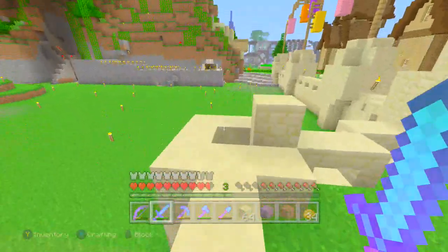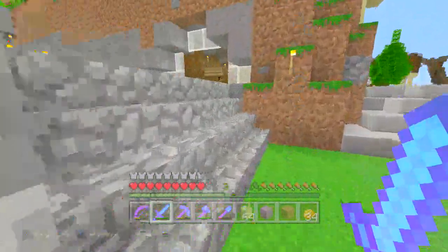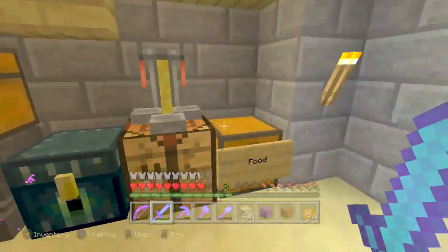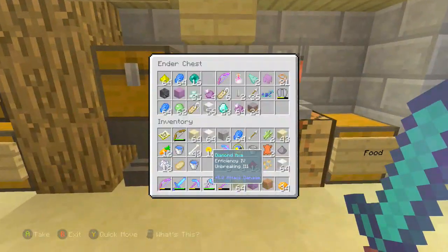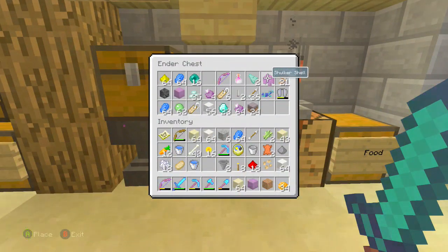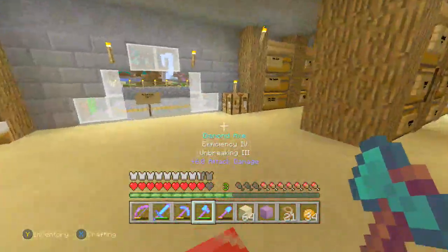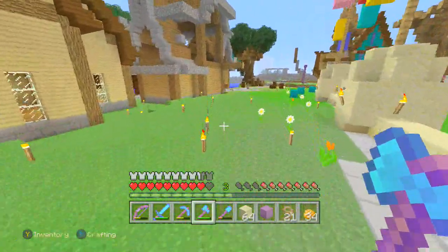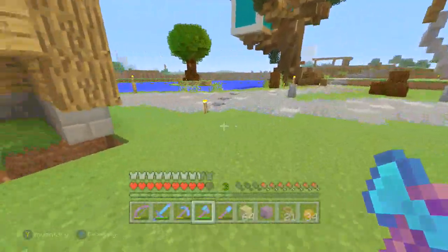We'll go for the chest room this way. If you are new to the stream, make sure to leave a like - let's try and hit 50 likes, we are currently on 42. So let's see how fast it can go up! We came here for leads, of course. We have 21 leads - we definitely have enough leads. We should also try and get a fence so we can tie them all to. Can you tie animals to cobblestone fences? That's a question I'd like to know.